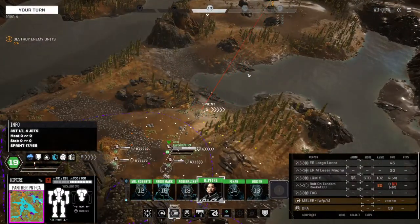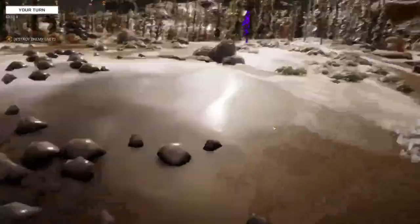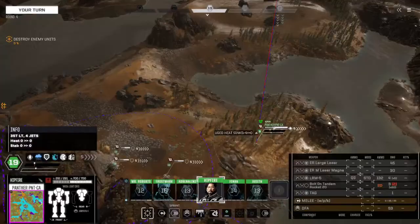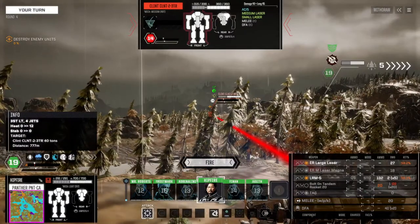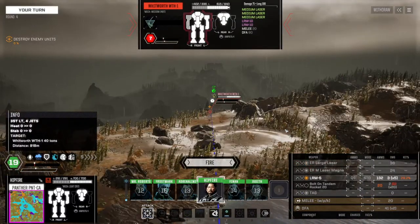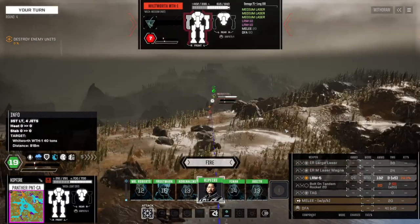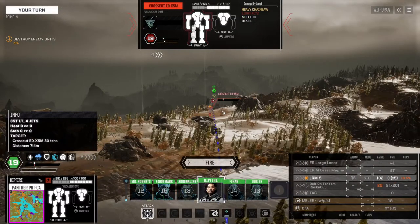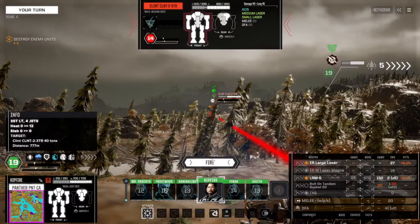We could sprint — let's get behind here, on my way. Oh, there's a Clint! So we've got another Clint, a Whitworth — that's a 40-tonner. Alright, so I guess I'll shoot. These are crap so far.